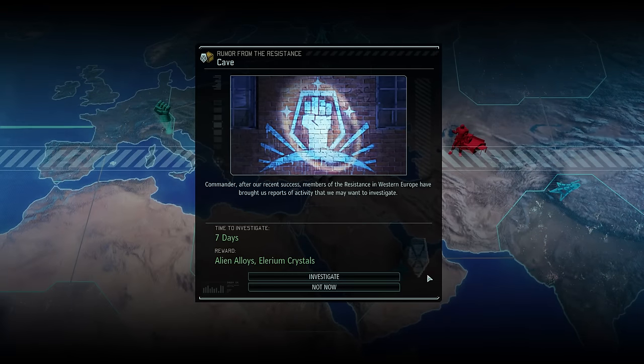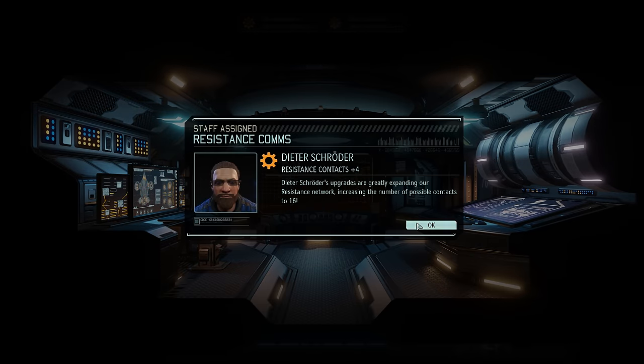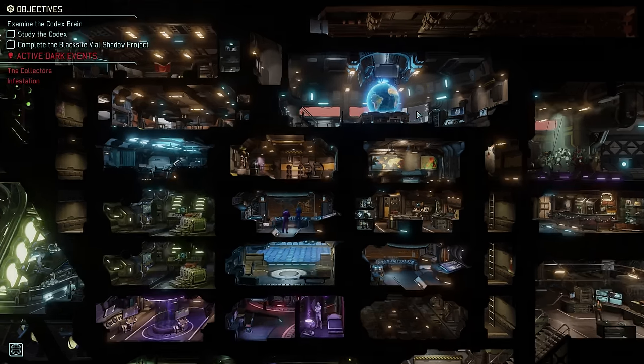This also brings us to our next rumor, again rewarding us with alloys and Illyrium crystals — the game definitely seems to know what we need. Before pursuing it, let's staff Dieter in the resistance comms facility, which gives us a plus 4 boost to our contact capacity, bringing us to a grand total of 16 — actually the maximum in this game, as there are only 16 regions on the world map. This goes to show that a second resistance comms facility is not entirely necessary if you can acquire contact capacity bonuses from elsewhere.